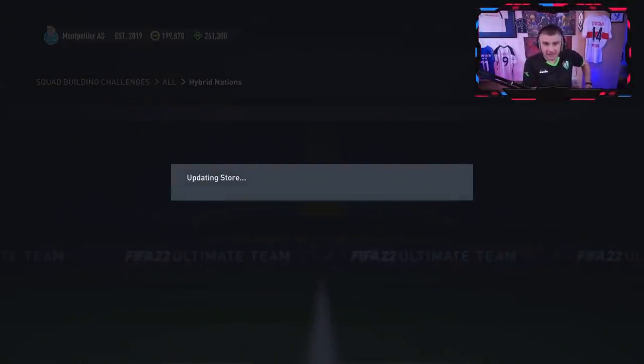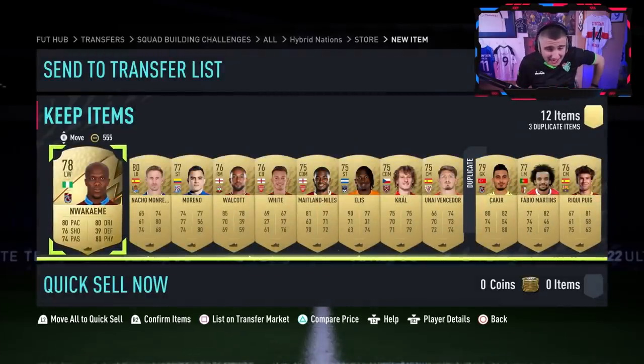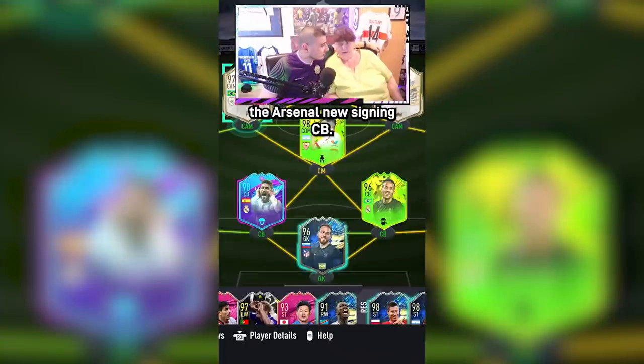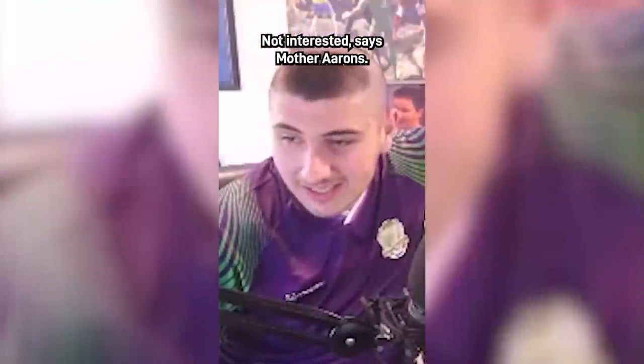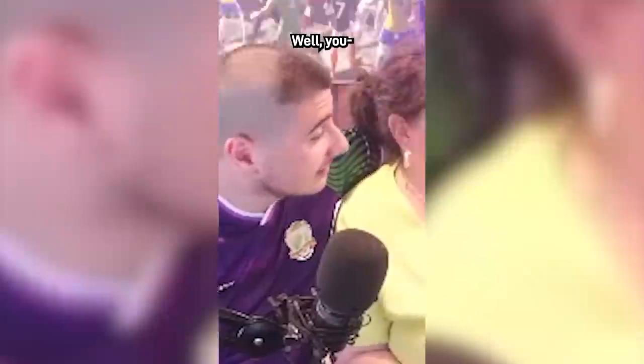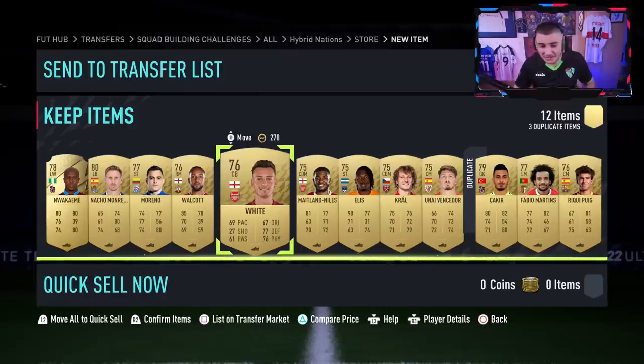We're through to Six of the Best — a gold players pack, 12 guaranteed gold players, one rare. This has potential to be quite decent. The chemistry's all over the place. I'll take Ben White — we all know how my mother feels about that. 'What's your opinion on Ben White, the Arsenal new signing centre-back?' 'Not interested,' says Mother Ahrens. Sorry, not an Arsenal man, I'm afraid. But I'll snake Mother Ahrens — I'll go Ben White.